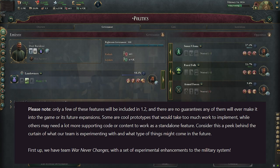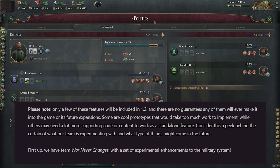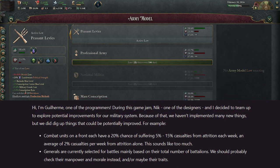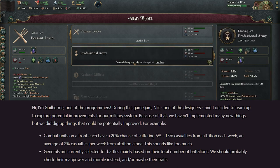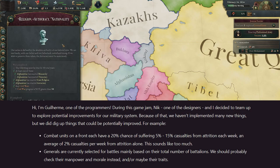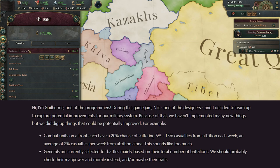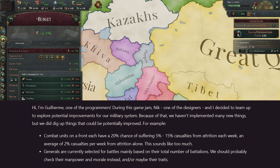The important disclaimer is that only a few of the features will be included in patch 1.2. The rest are considered prototypes or experimental features that would take too much work to implement right now - maybe they need some supporting code to really get them working properly. These changes are coming from Team War Never Changes, with experimental enhancements to the military system. They identified two problems: combat units on a front line have a 20% chance of suffering 5-15% casualties and 2% per week from attrition alone - sounded like too much. And generals were being picked based on the number of battalions they had, rather than traits, morale, and other impactful factors.